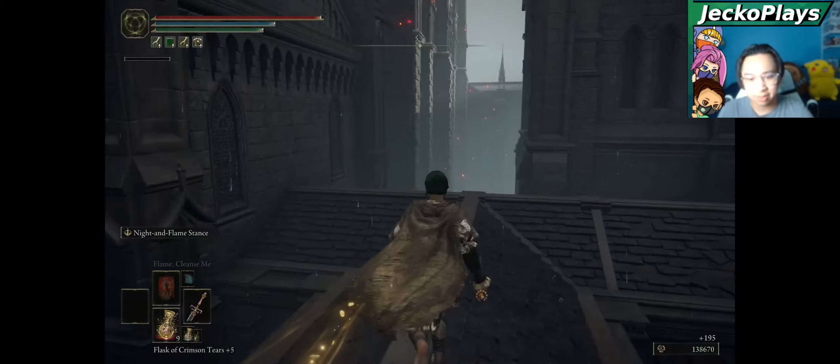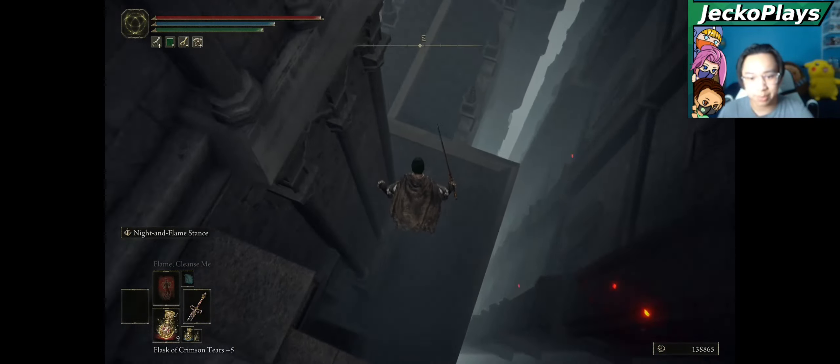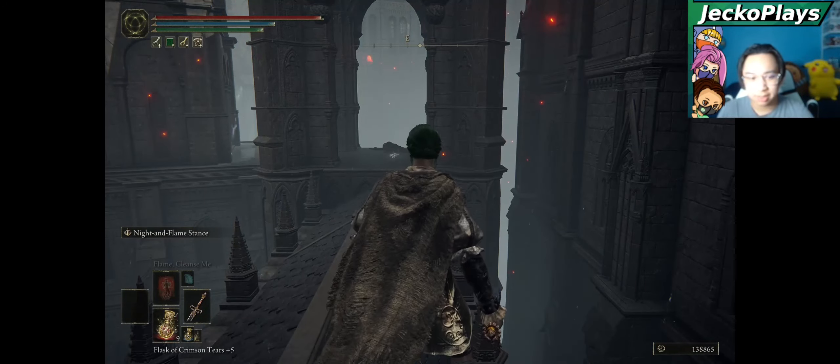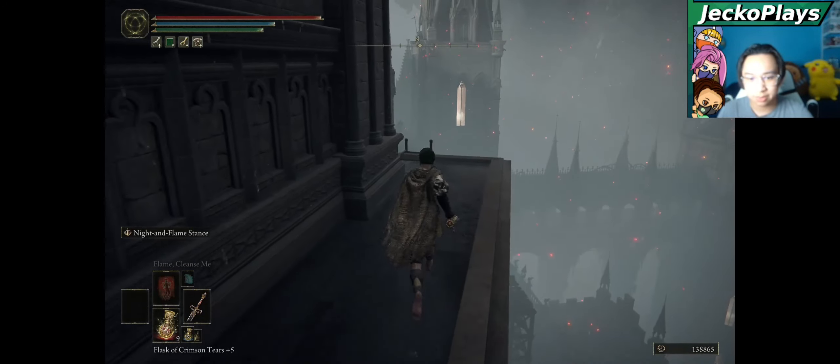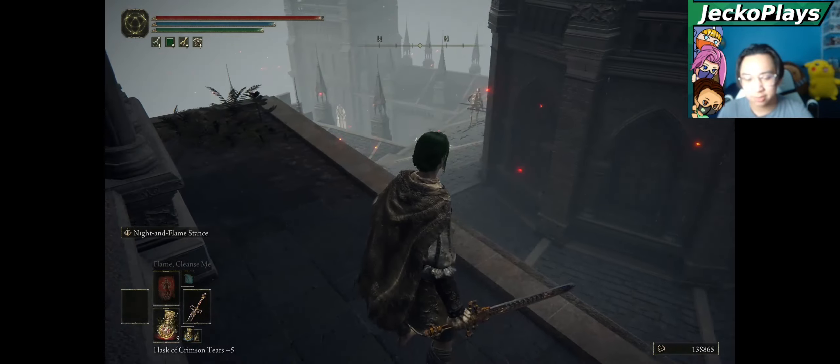There will be a bunch of marionette soldiers down here. You can jump attack them. After that, simply jump back down and kill them. There will be a key item over there, so go get that if you want. The main focus of the video though is the armor sets.